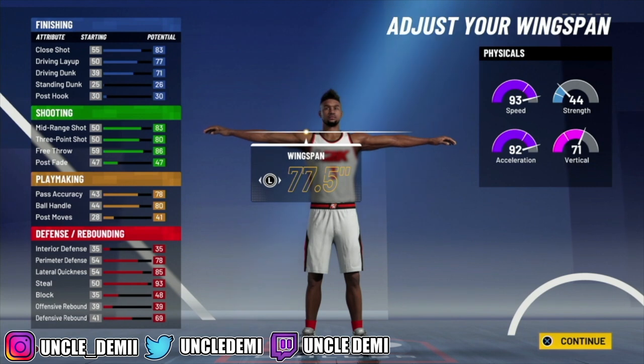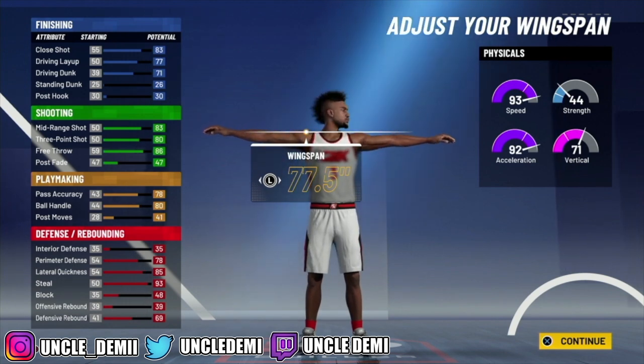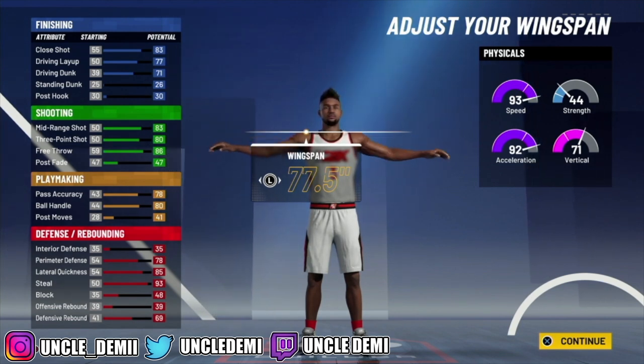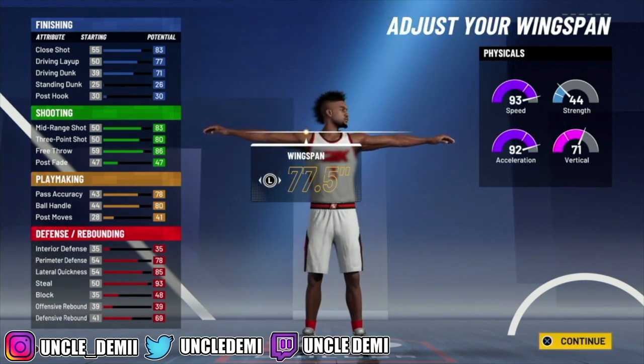Defensively, everything is gonna be two-way. The only thing that's a little bit low is gonna be your perimeter defense — you're gonna have an 82 perimeter defense. You're gonna have a ridiculous 89 lateral quickness and a 97 steal. You have a 52 block and also a 73 defensive rebound. So again, really, really fast, extremely toxic build, especially if you utilize it differently from a typical shot creator. This can be your primary ball handler and primary defender — they're gonna be like, 'Yo, this is a shot creator, how is he able to guard me like that?' So it's gonna be pretty dope.